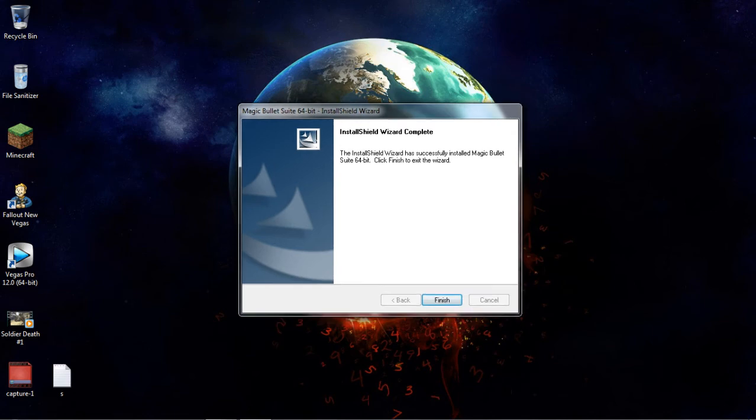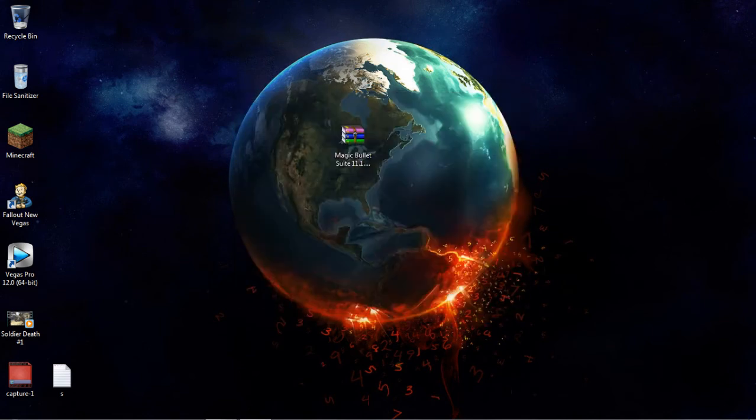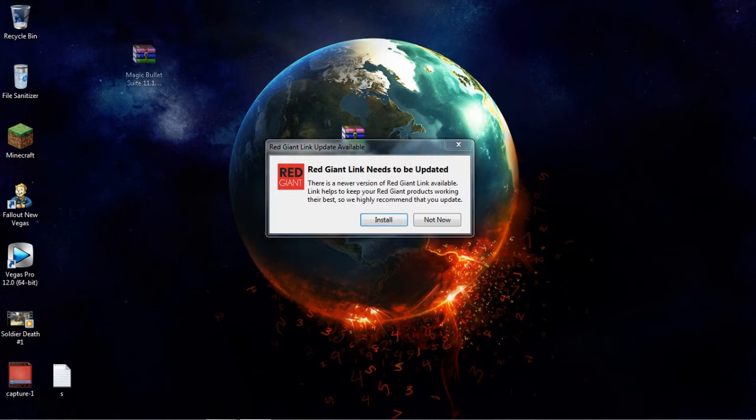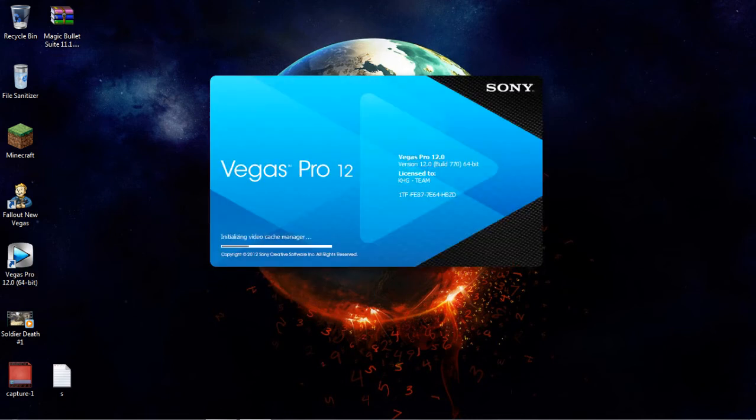Alright guys, we're back — it just installed everything and this screen popped up, so you just click Finish. Then it's going to take you to their website — just exit out of it and click Not Now. Then close that too. Now I'm going to show you that it worked, so I'm going to load up Vegas.